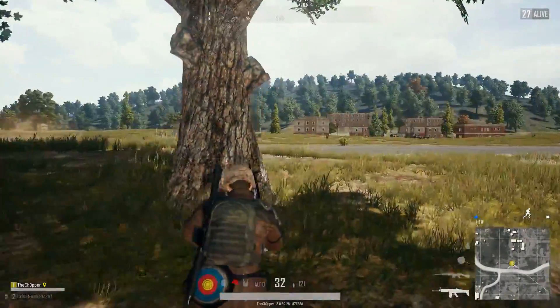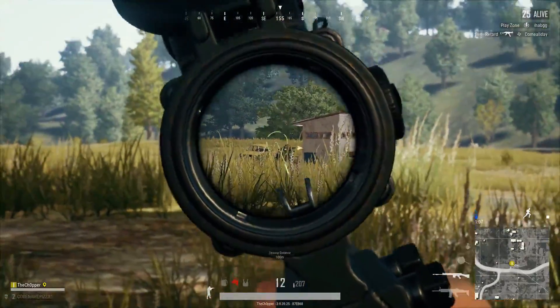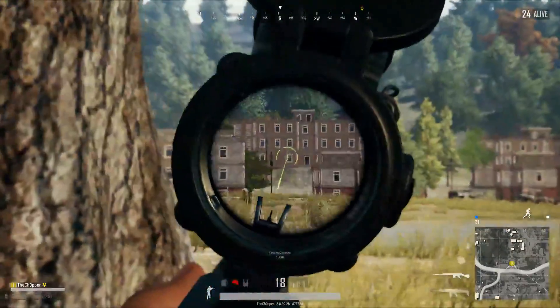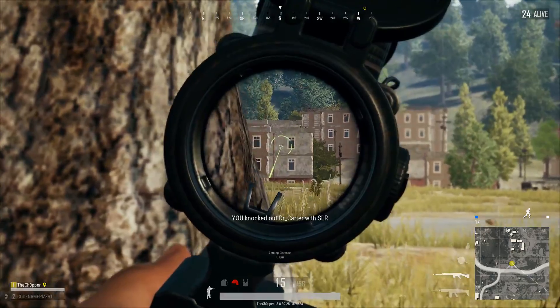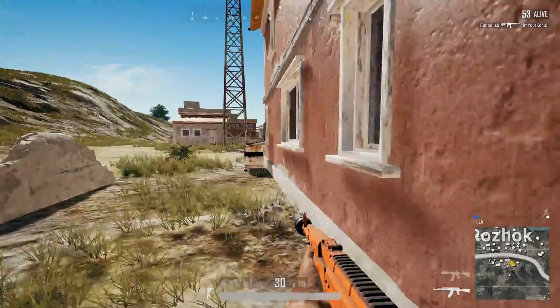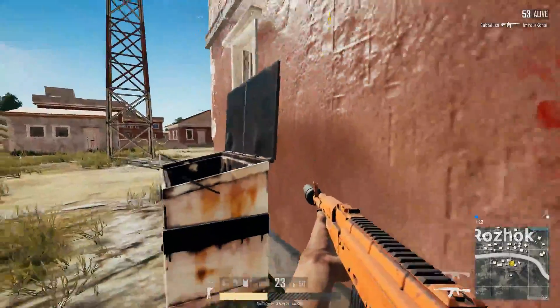The SLR's recoil pattern compared to other DMRs like the Mini-14 and SKS — which are predictable and controllable with attachments — is different. The SLR kicks in a very unique pattern all the time and it's hard to really get a grasp for. Also, the bullets drop really hard, especially at medium to longer range distances. The Mini-14 has a pretty standard velocity and doesn't drop too bad, but the SLR's bullets are a bit slower and drop super hard, so if you don't have a great scope it can end up screwing you over.